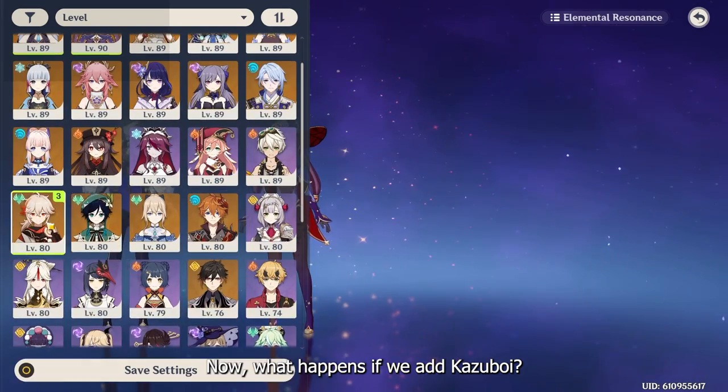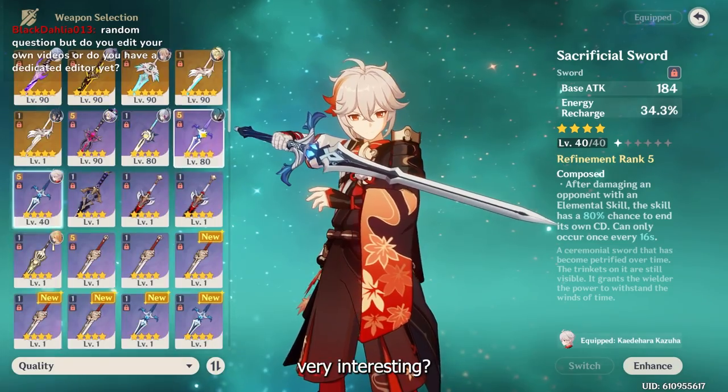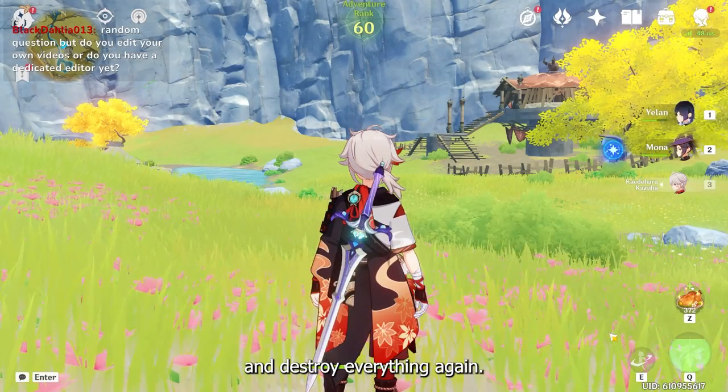What happens if we add Kazuha? Let's head off. Kazuha is going to make things very interesting. Let's go kill the Primo Vishap once again, and then go back to the Spiral Abyss and destroy everything again.